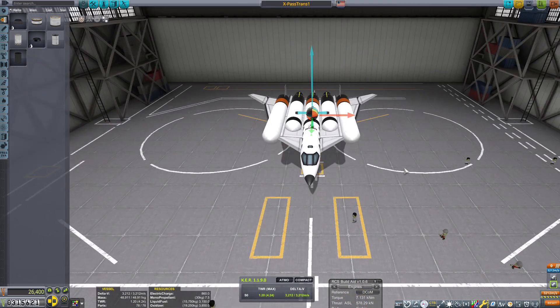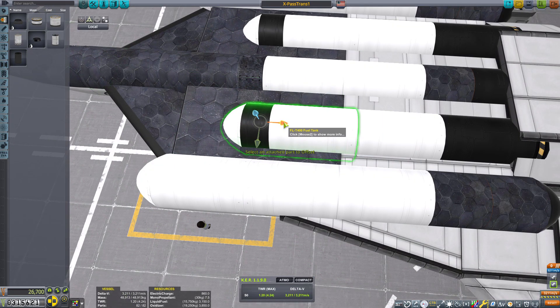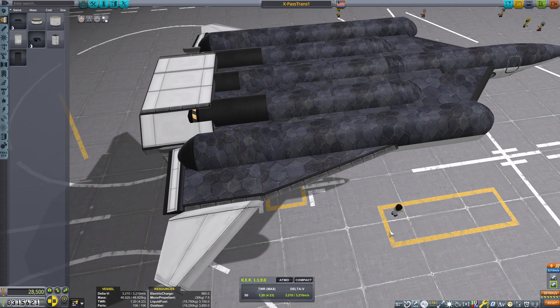Because this craft doesn't have any landing gears — the gears we have unlocked right now aren't great — it launches vertically and lands in the water. Preferably the water that's right next to the runway, or as close as possible.